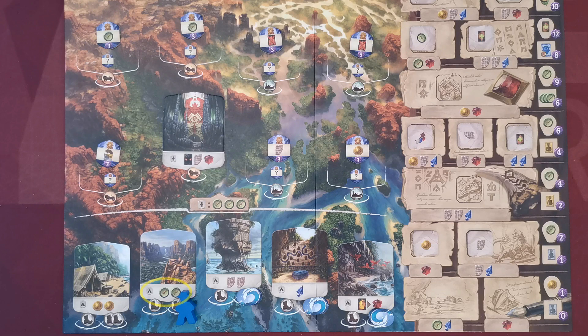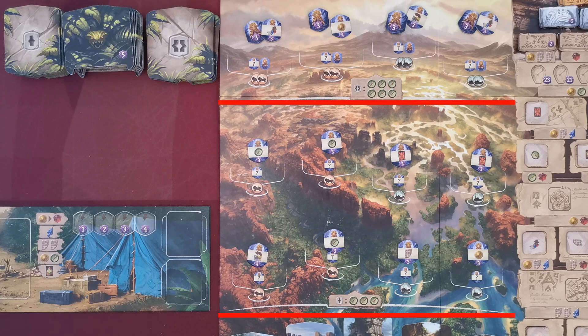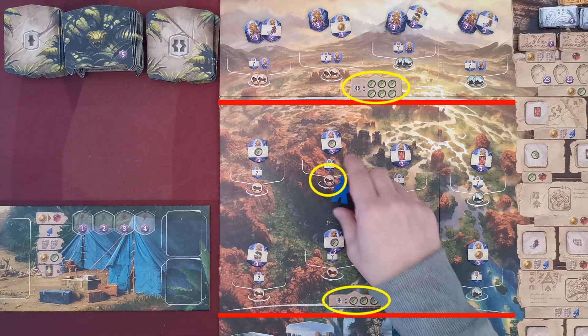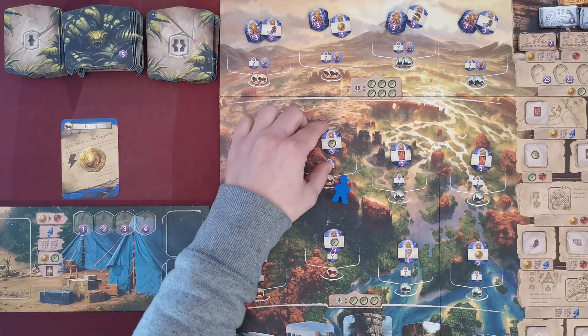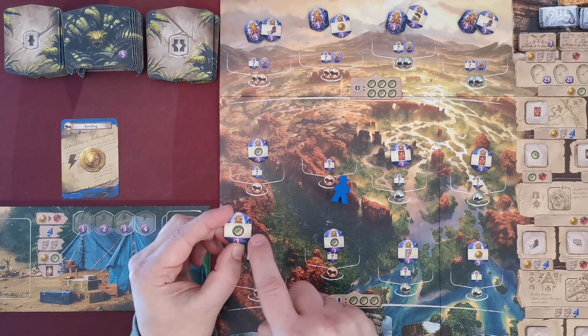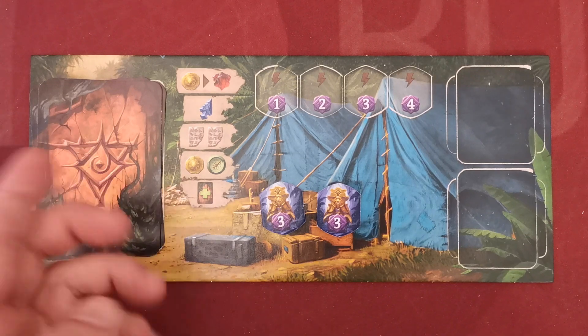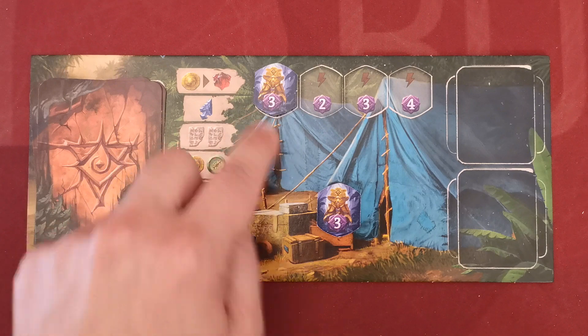With the Discover New Site action, the player discovers and digs a new site in one action. The cost is compasses depending on the site location, plus transportation costs to send the archaeologist there. The player then gains all idol tiles existing in the newly discovered site and gains all the bonuses depicted.